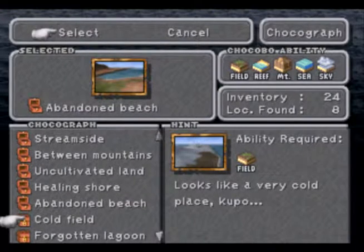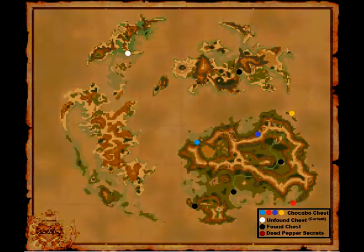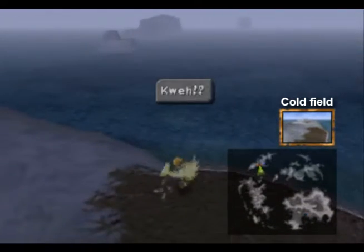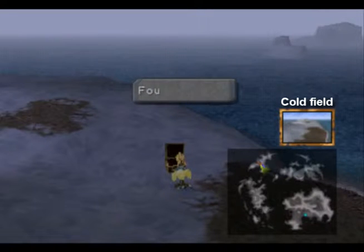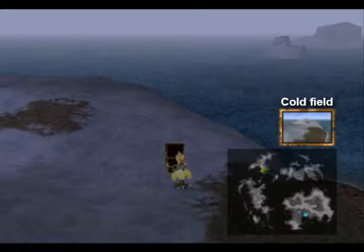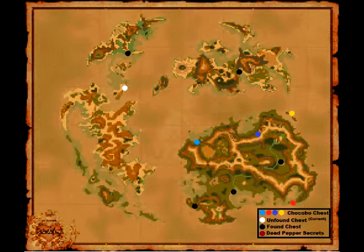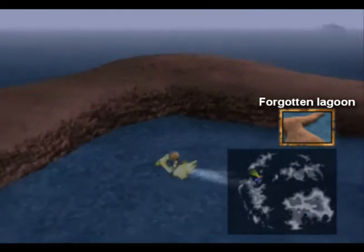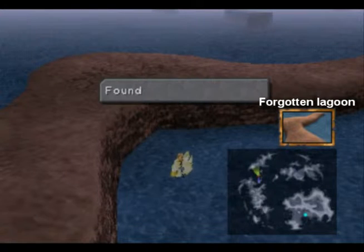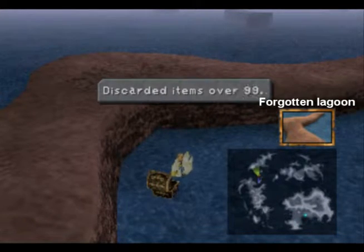Next is the Cold Field — looks like a very cold place. After that we need the Forgotten Lagoon — why not play in the ice cold water? We're actually not too far from it. There it is.